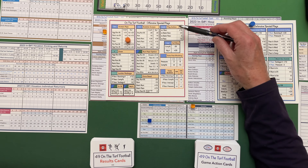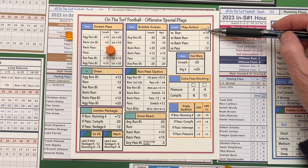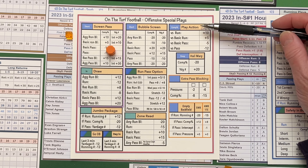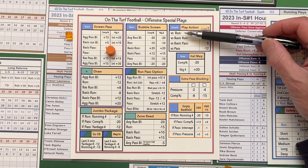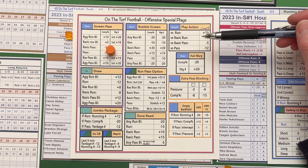Play action only modifies the completion percentage, as it says up there. It's going to work well against a basic run but not well against basic pass or pass defense. You'll notice that there are no blitzes of any kind shown, so there are no modifiers for those. If it's not listed, there are just no modifiers for it.